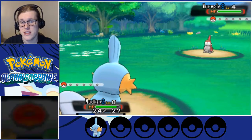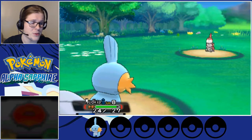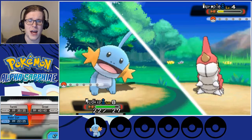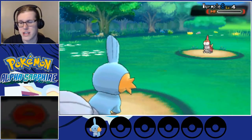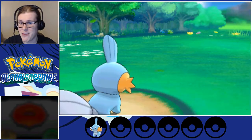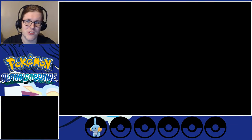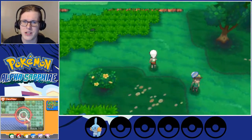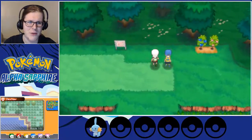I want to take on a lot of the trainers. For future runs of Alpha Sapphire or Omega Ruby, I probably won't be paying too much attention to them, but I want to do at least one run of each game that has all the trainers in it, because then I don't feel bad about skipping trainers. Bad luck Rick. It's a good reference to know which ones are which — you can see there are none that just randomly spawn. This guy I wasn't counting.